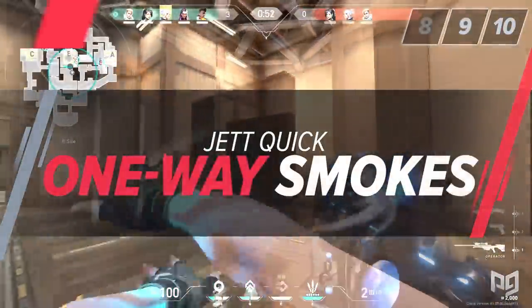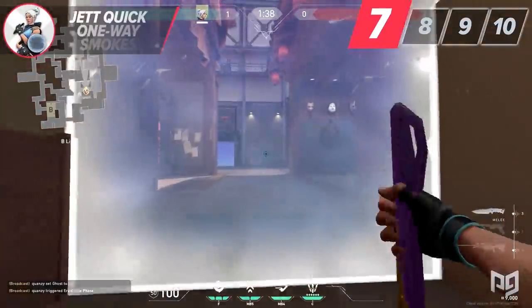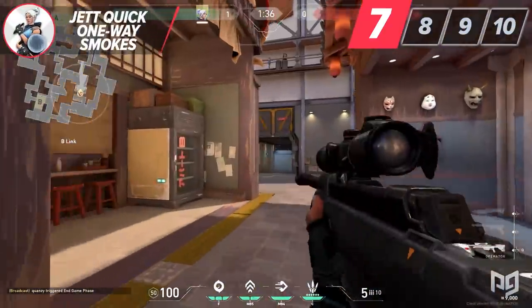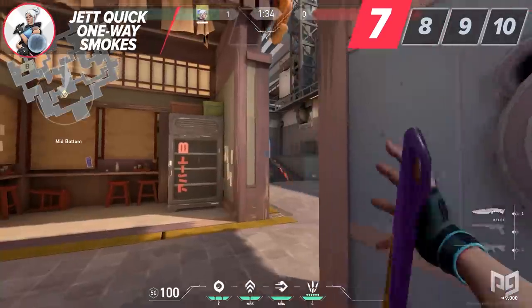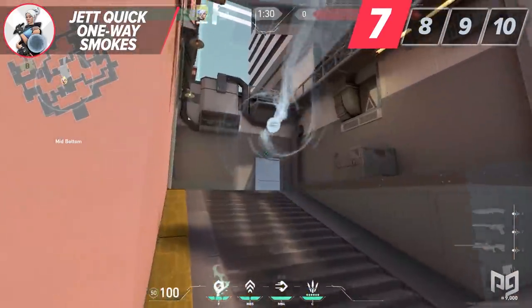Jett smokes are great like any other smokes, but the main advantage is how on the fly you can use them. There is no other character that can make one-way smokes as fast as she can, and if you learn a few of them, you can start pressuring the enemy team quite a bit on both the offensive and defensive side.